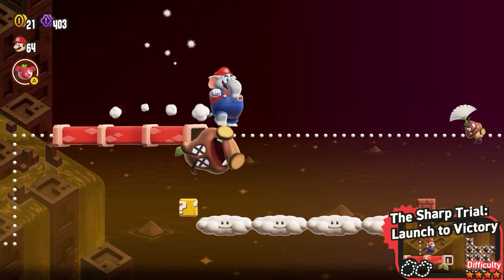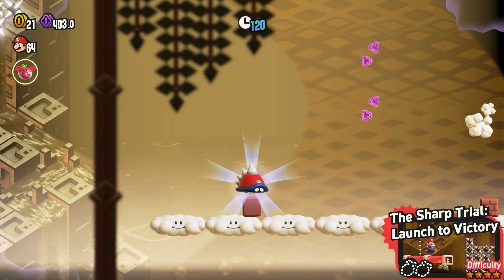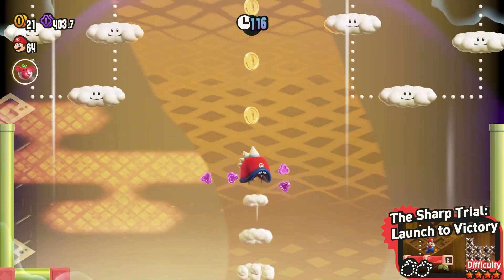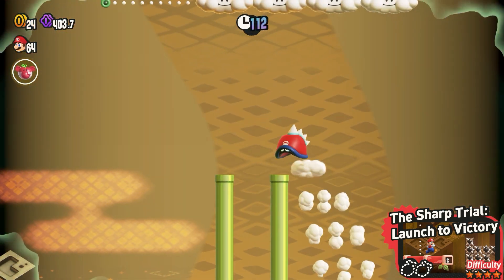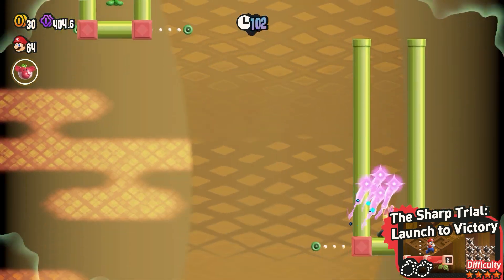Then the Sharp Trial: Launch to Victory. Just follow it through until you get to this point — hit the brick to get the wonder flower, then follow them all through to get the seed. The last bit's a bit tricky.